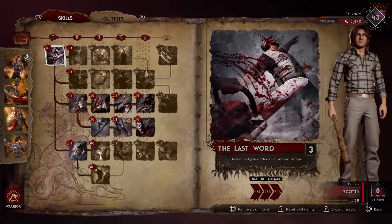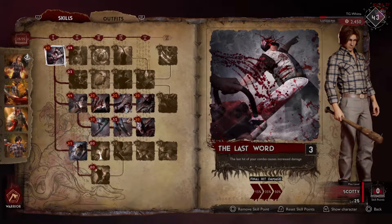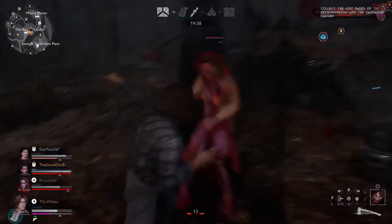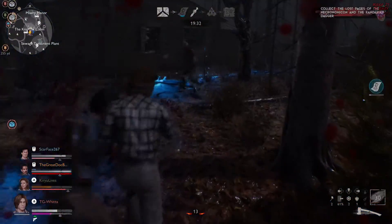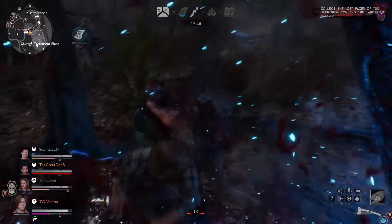First and foremost, I'm putting three points into Last Word. This is going to cause the last hit of my combo to be increased by a whopping 50% damage. I like to end my combos on a heavy attack because heavy attacks do more damage anyway, and this is just going to bring that even further. When it comes to doing dismemberment damage and balance bar damage, I find heavy attacks are the best for that.